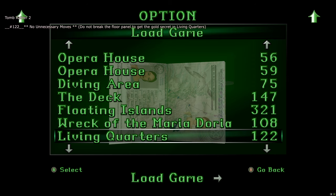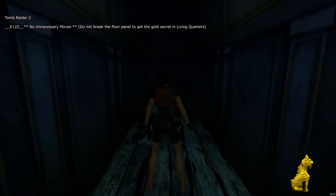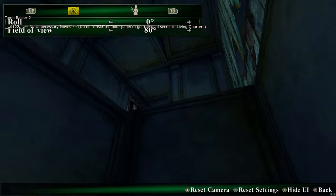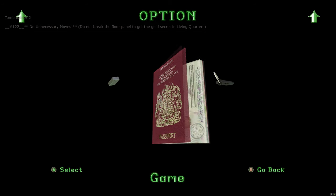Slot 122 is for the 'No Unnecessary Moves' trophy. All you need to do is pick up the secret — this is for not breaking the floor panel to get the gold secret in the Living Quarters, which I've set up so you just pick the secret up because that can be awkward.